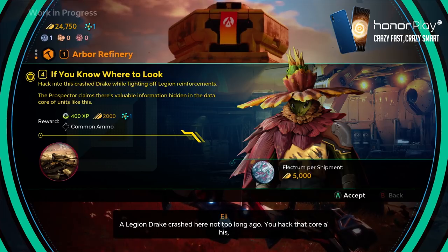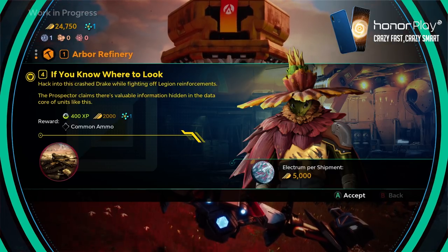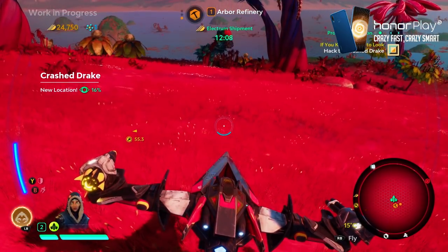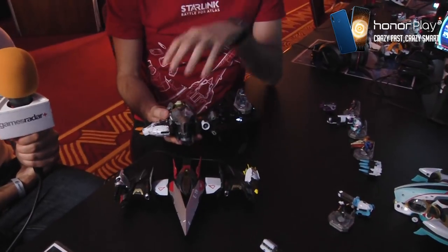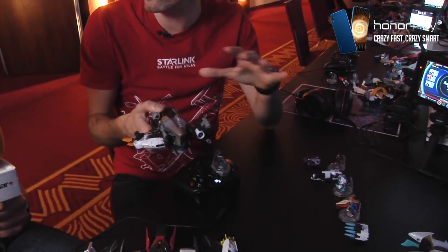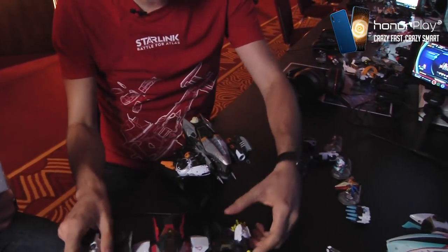Eli's clue is to go hack a drake. Lots of drakes have crashed on the planets of Atlas and you can always hack them to discover Legion positions. So we've accepted the mission. Before going, I want to reconfigure the starship to go faster, so I'll swap in Nadir — it's an outlaw ship, actually Shade's ship. You can see the asymmetrical wings, a skull in the back, and wings at the front. Outlaws do things differently, which is reflected in their ship designs.